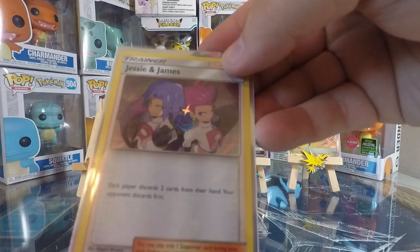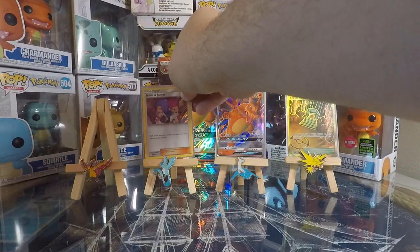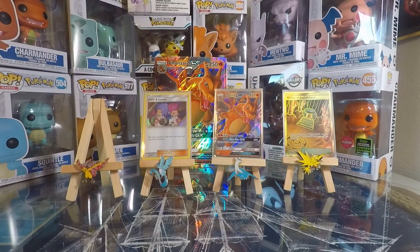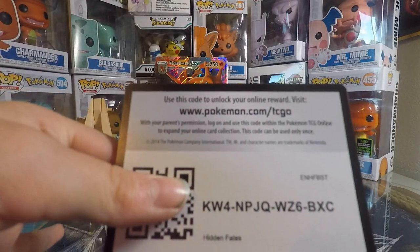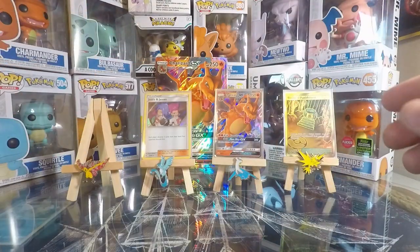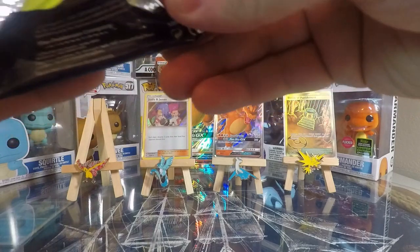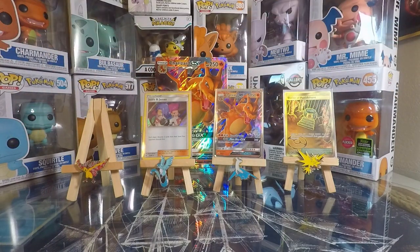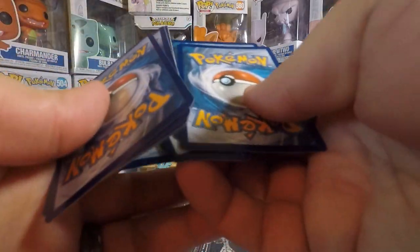Each player must discard two of their cards from their hand, then the opponent discards first. Show off the code card. We're not doing too bad with what these packs are handing out. Guys, go out and get some Hidden Fates if you can find them.